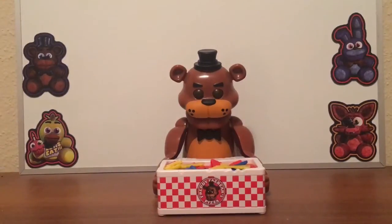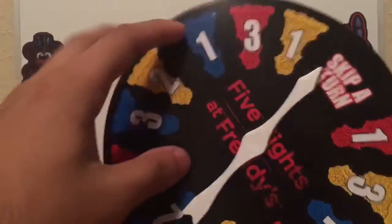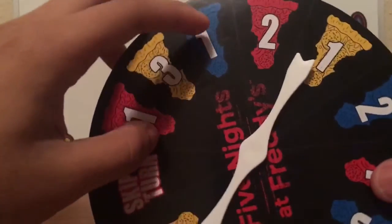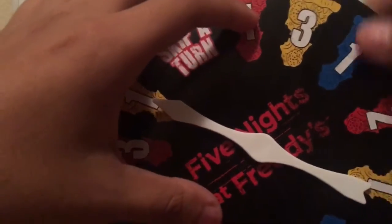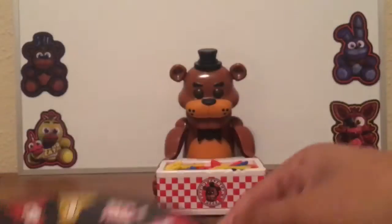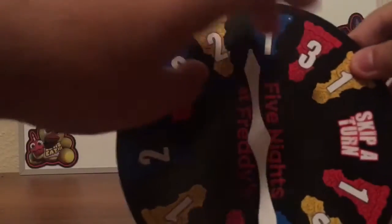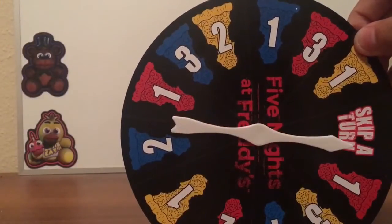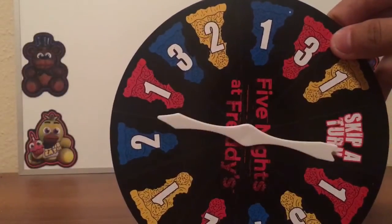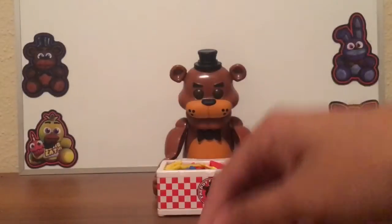If you want to play, all you have to do is spin the wheel. You can either skip a turn, get one yellow, three reds, one blue, two yellows, three blues, one red, two blues, one yellow, two reds, one blue, three yellows, or one red. I got one blue, so I just get one blue. Let's do it again — I skip a turn, so I don't have to go. Let's do one more time: two reds, okay.